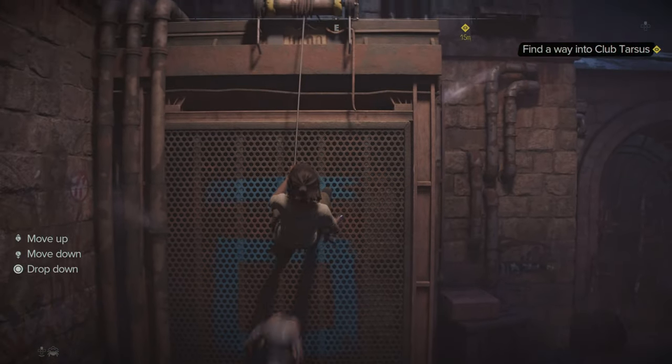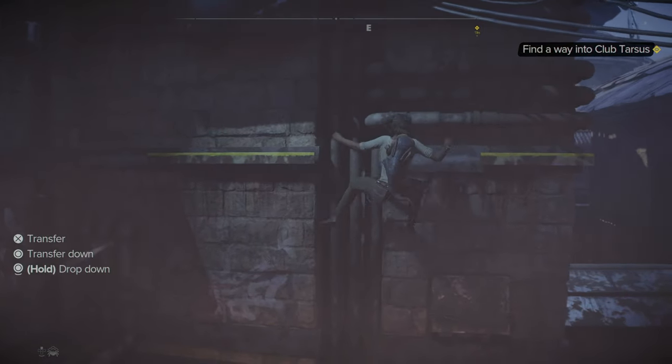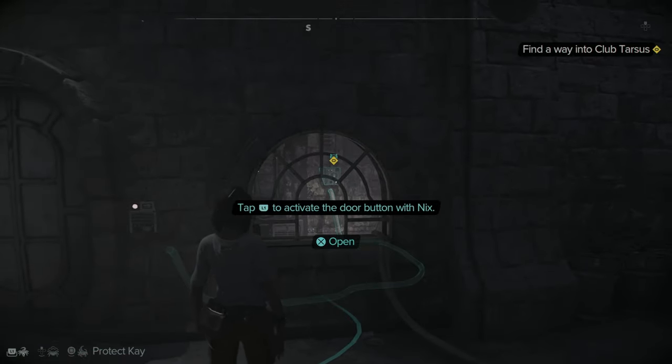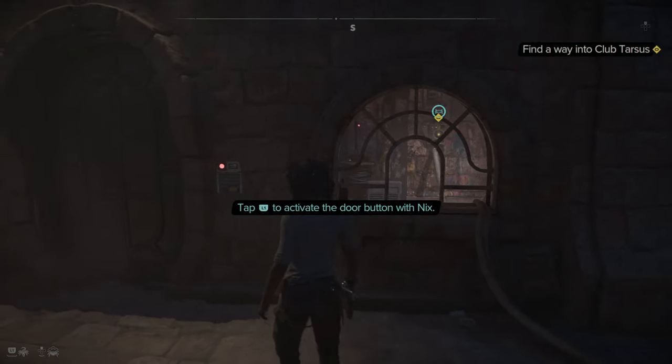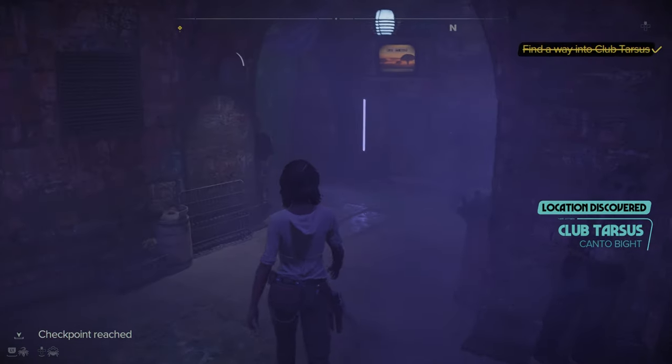Kay has a little grapple hook, and Nyx jumps on her back like a backpack. We do a bit of traversal — Nyx can activate buttons and even jump through a window to trigger things inside. Nyx is a little legend, and we're inside the club.